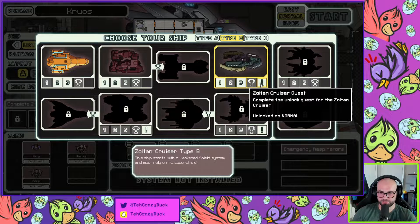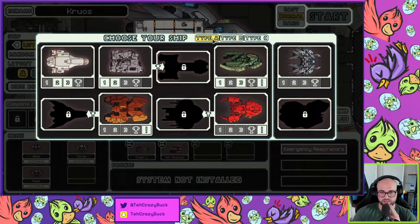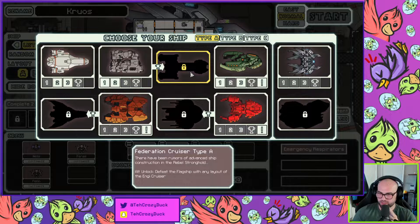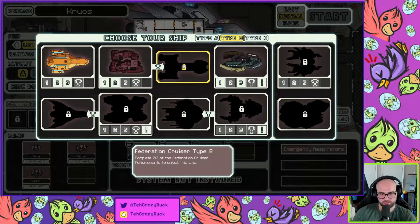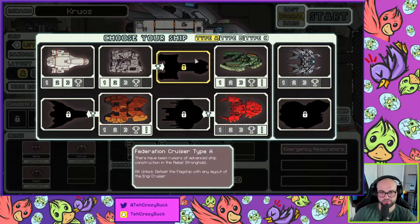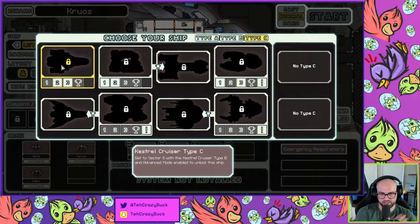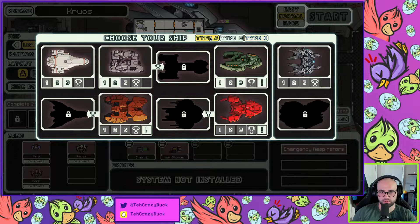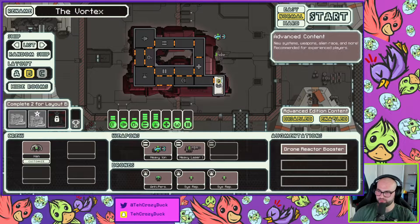Complete the unlock quest for the Zoltan cruiser — wait, that's how you unlock it. Complete two of the three to unlock the ships. Defeat the flagship to unlock. Defeat the flagship with the mantis cruiser to unlock the NG mantis rock cruiser. Two of three for the federation cruiser — so we need to unlock the federation cruiser and beat achievements. Type C requires getting to sector eight with the type B in advanced mode.